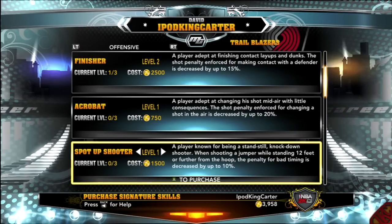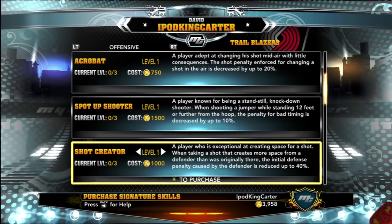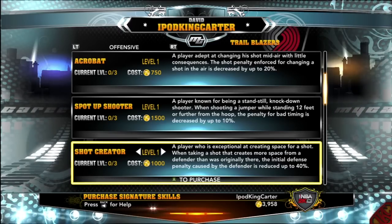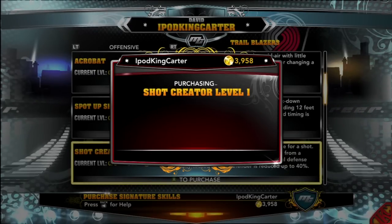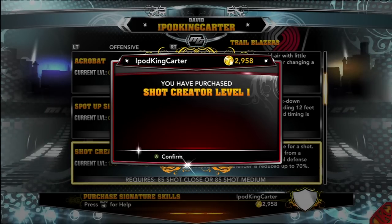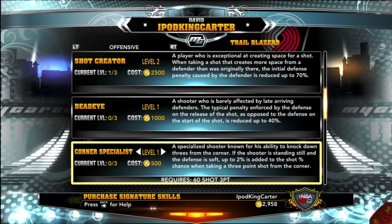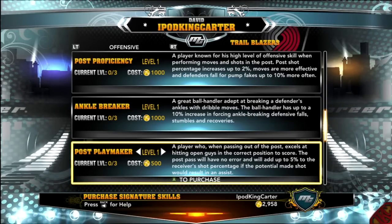I don't want Acrobat, I don't want Spot Up Shooter. Let's talk about Shot Creator. The type of player I am, even if I get past the defender, I like to create my own shot. I never want to be only a spot-up shooter who can't create off the dribble. With Shot Creator you get more space for mid-range and three-point jump shots, so I had to roll with it.